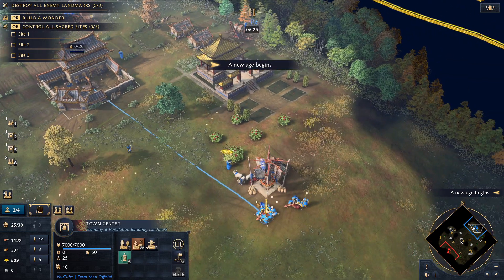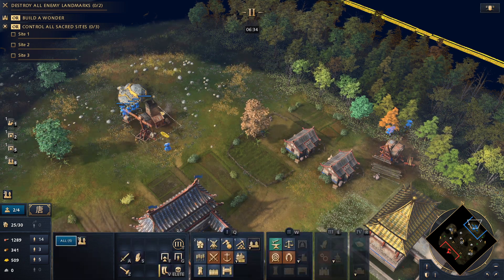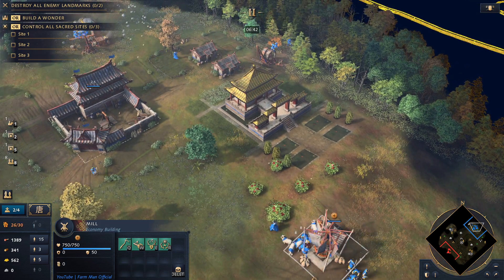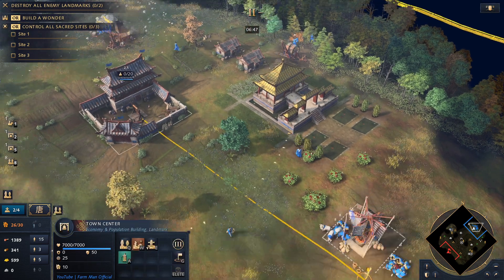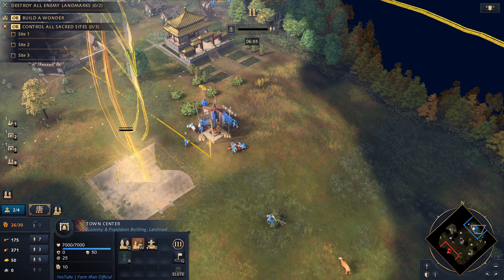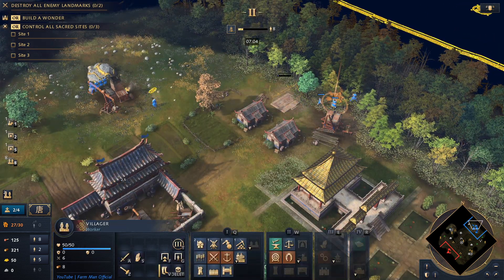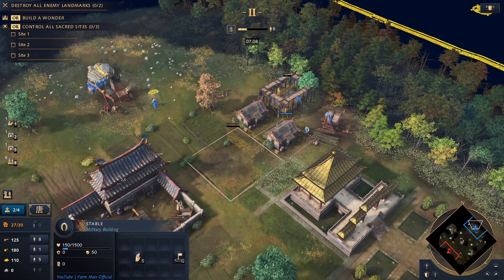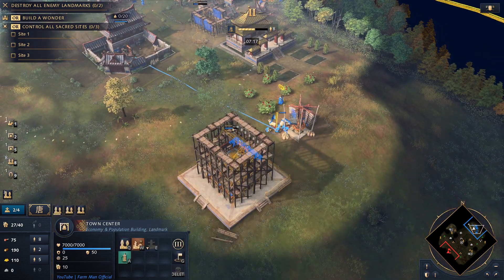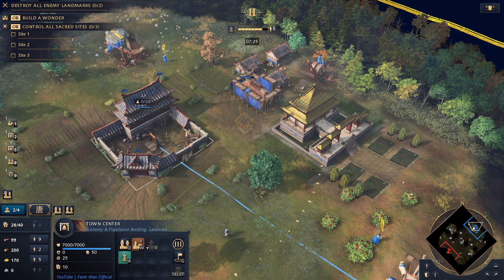We're going to get up to the feudal age and send that villager building the Imperial Academy back to wood. We need just a little bit more food and gold to click up to the next stage. Do a couple more drop-offs with the Imperial Official and we'll be looking good. We're going to use those villagers from food to build the Astronomical Clock Tower, and then build a stable using a villager from wood so we can train lancers when we're in the next stage. We're also going to build a house with a villager on wood, and build the stable close to the Imperial Academy.